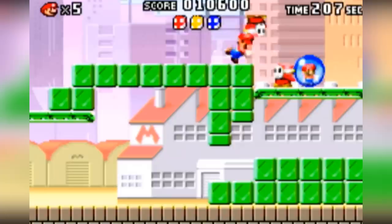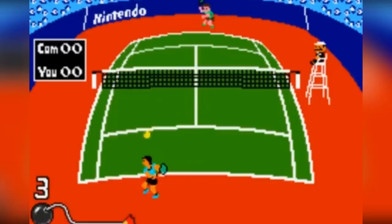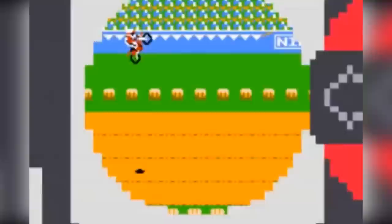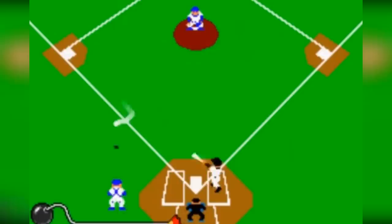WarioWare Twisted is another Wario game full of micro-game madness. This late GBA release features built-in technology in the cartridge so that you could play the game via tilting the GBA. This was the same sort of technology that would later go on to be used in the Wiimotes, so this was the first and only GBA title to feature motion control. The micro-games in this title are a lot of fun and one of the few games that has to be experienced using original hardware rather than emulation.